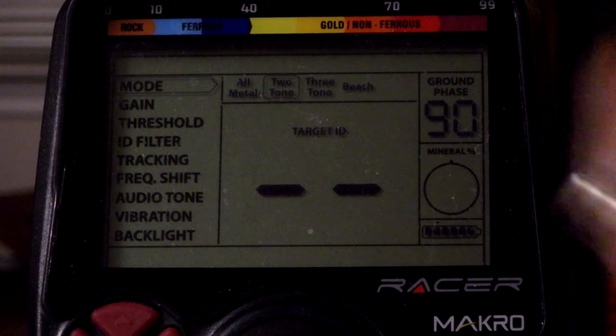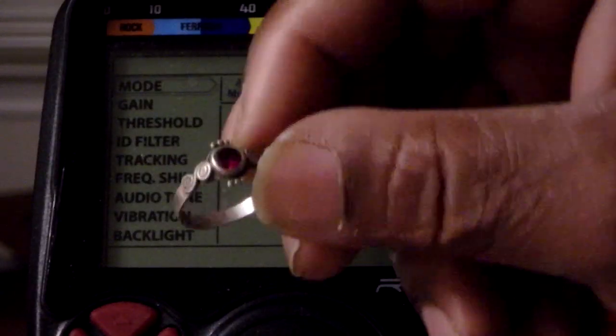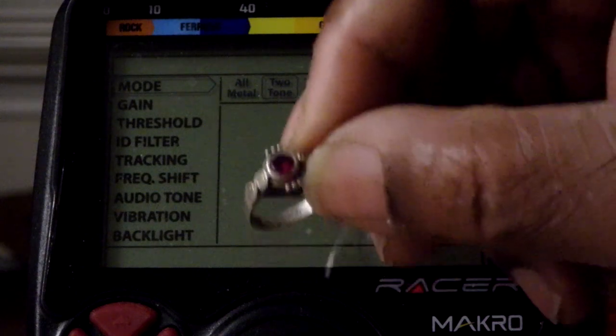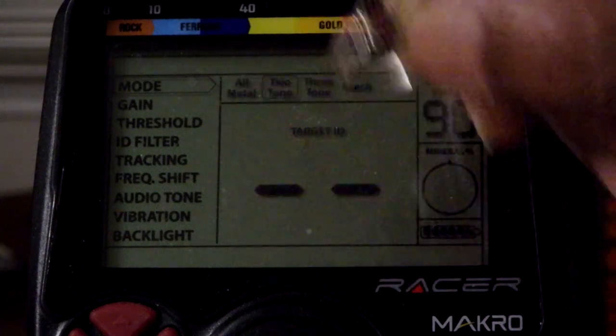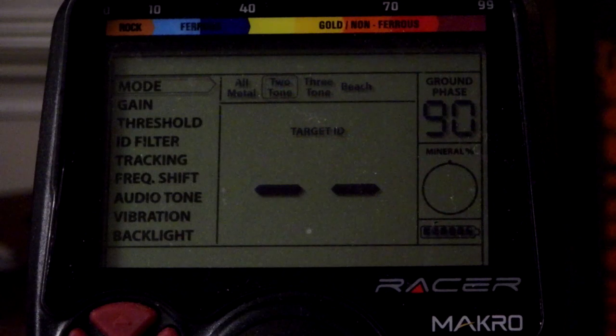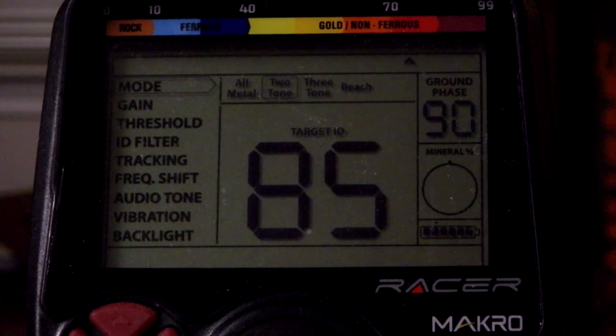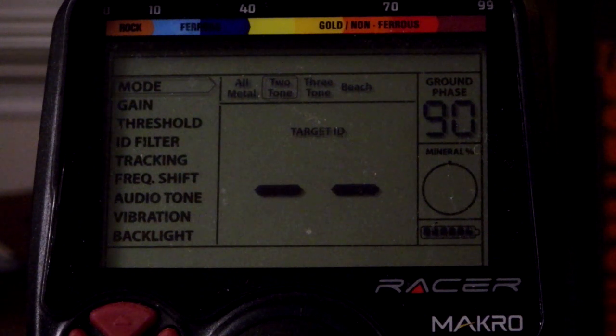Here is another relatively small baby ring — could be garnet, a ruby, I'm not sure what would be red in here. Let's try this one. 84-85. So it looks like small silver is in the low 80s and big silver is up into the 90s.